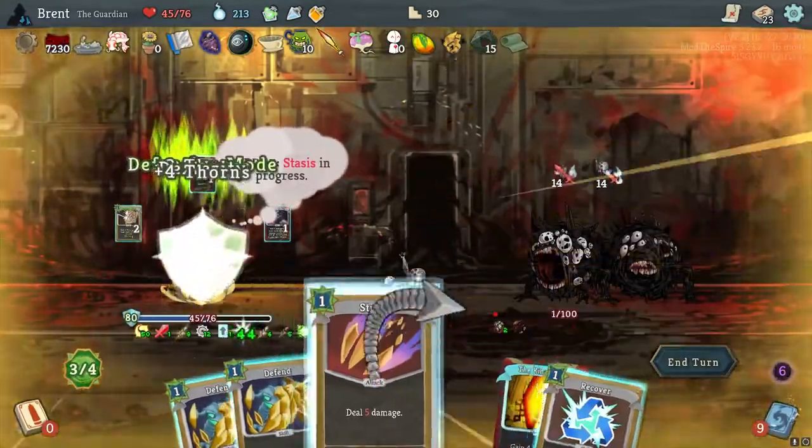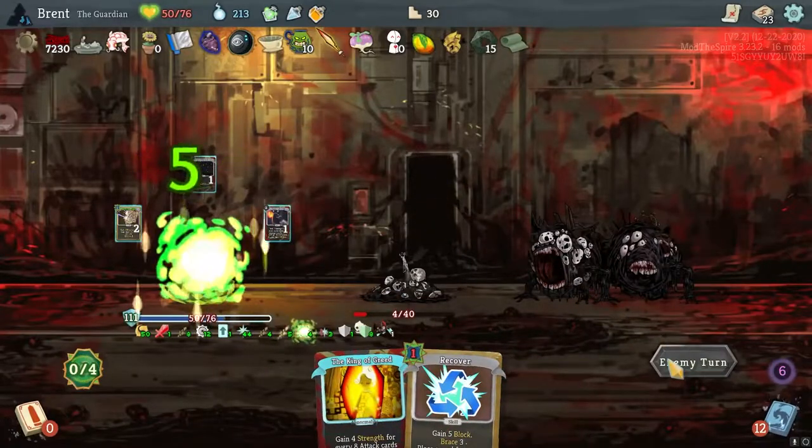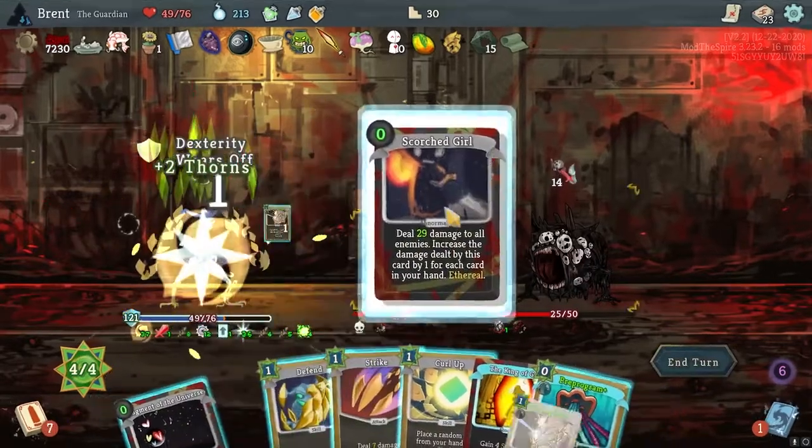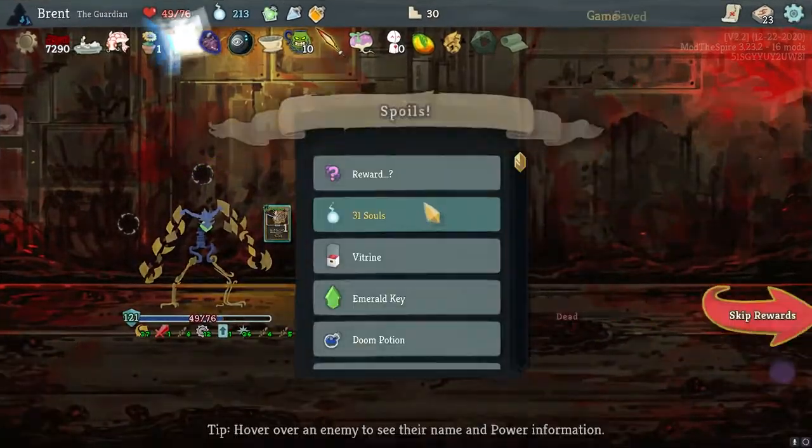Curl Up, Strike, Defend — and we get some regen this turn. This just ends it. Not bad.